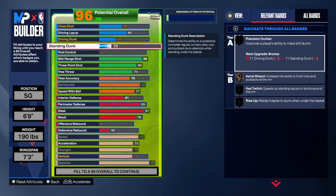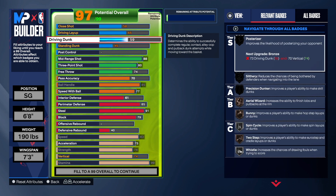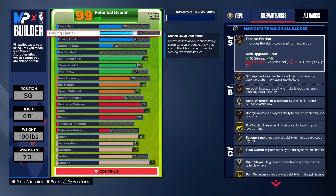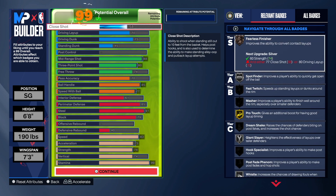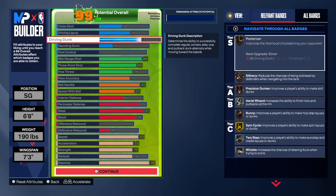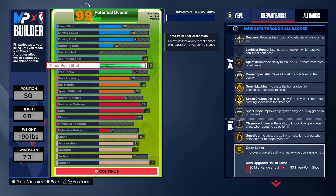For the finishing — we didn't do too much on the standing dunk. I would love to get that to a 73, but we put so much into other categories that we had to take it to a 45. For the driving dunk, we do have that at a 75 and the driving layup at a 70. So we do get posterizer, we do get fearless finisher — just a lot of bronze and silver badges with the finishing, which I don't think is all that bad. You're out there to get buckets and play defense.